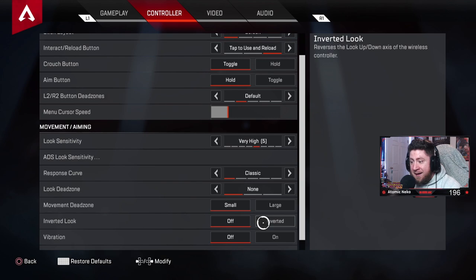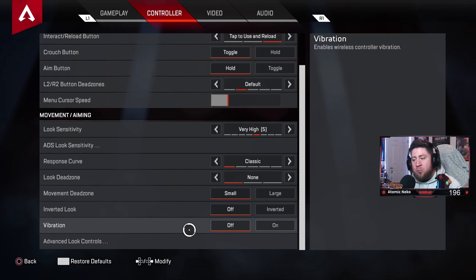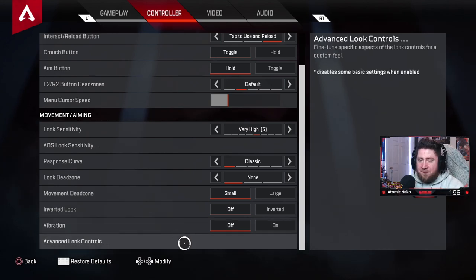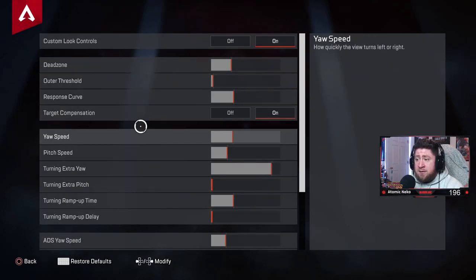Inverted look: off — I don't want up to be down or right to be left. Vibration: turn it off. Any competitive controller player knows you don't want your controller rumbling and messing up your aim during a gunfight. Advanced look controls: I have mine off — I've never adjusted the detailed dead zone and joystick movement settings there.